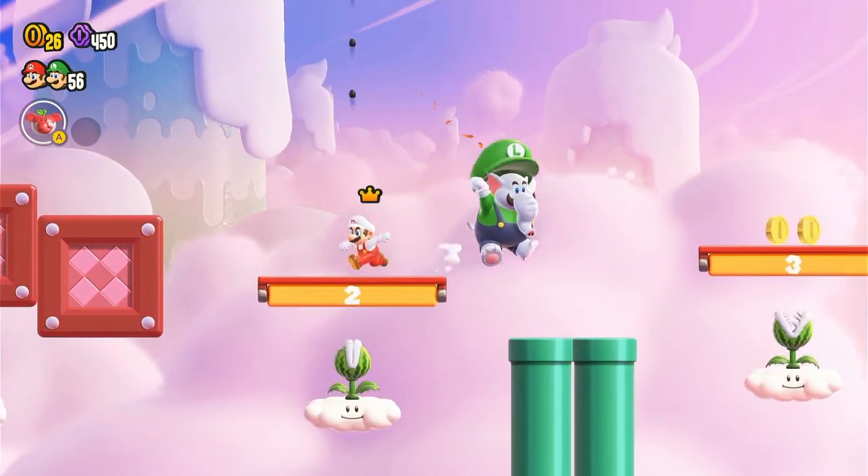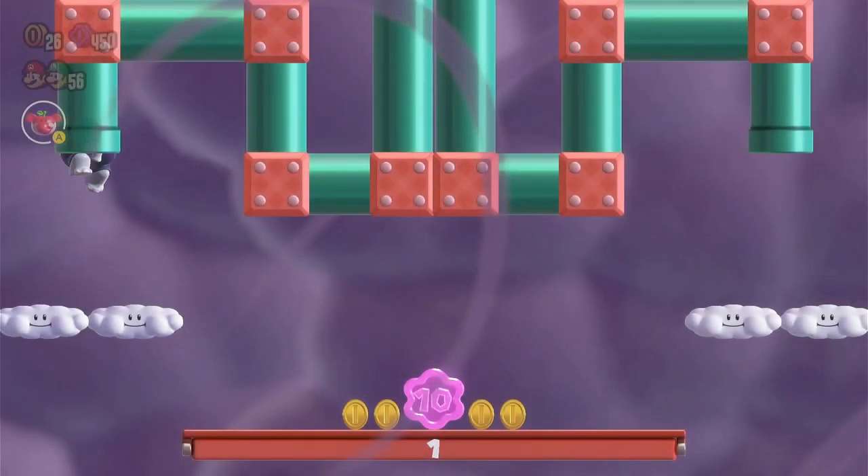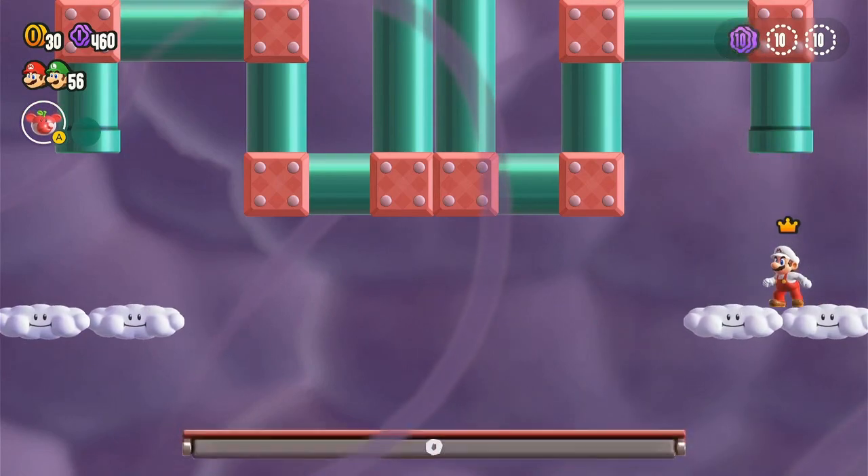To get the first 10-coin, enter this pipe. Run quickly across the top, otherwise you will fall down the pit.